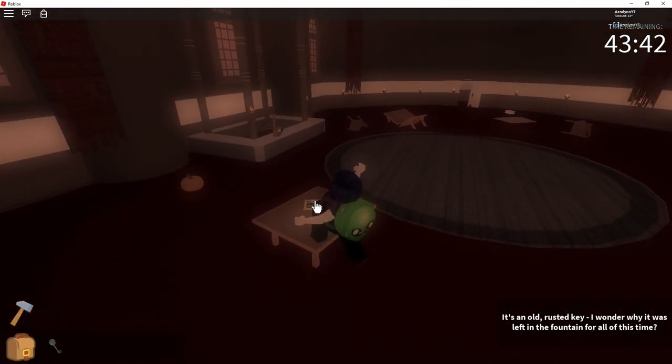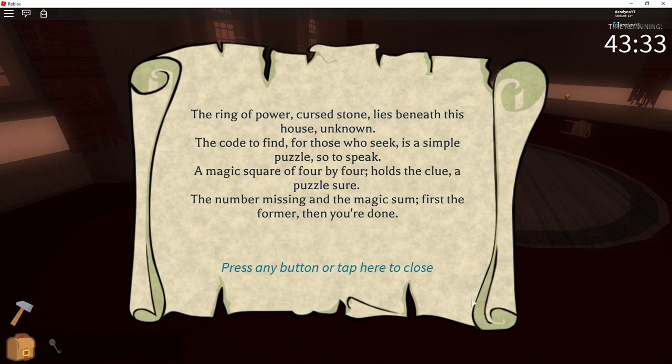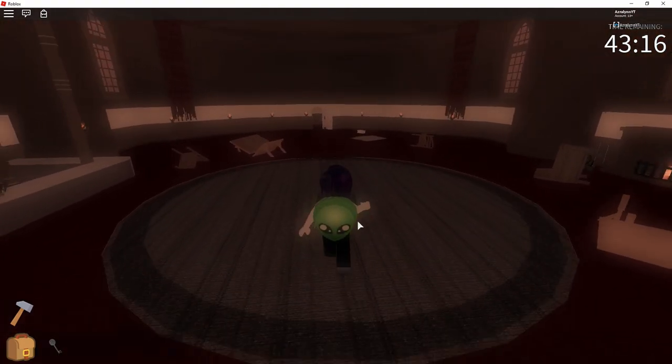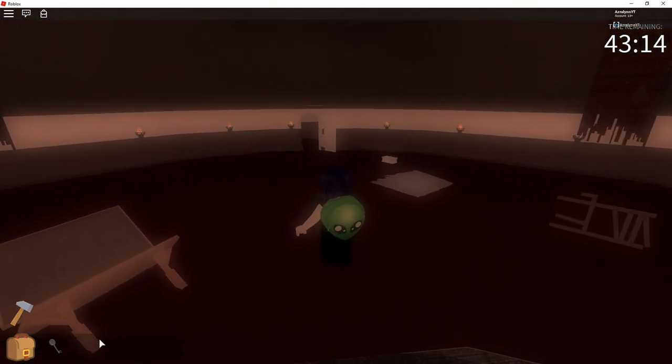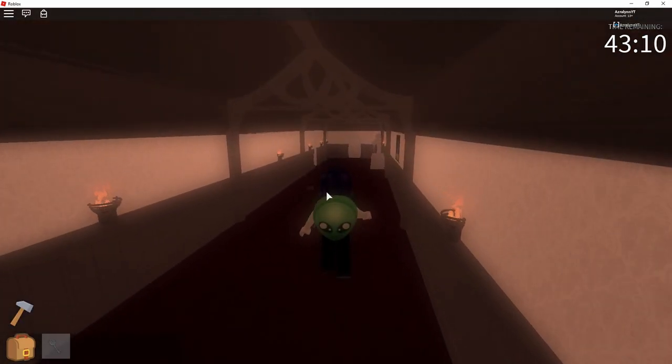So on the table here we have a clue: 'The ring of power cursed stone lies beneath this house unknown. The code defined for those who seek is a simple puzzle, so to speak. A magic square of 4x4 holds the clue, a puzzle sure. The number missing and the magic sum, first the former, then you're done.' So we're looking for a 4-digit code, and the missing number goes first, followed by the sum.